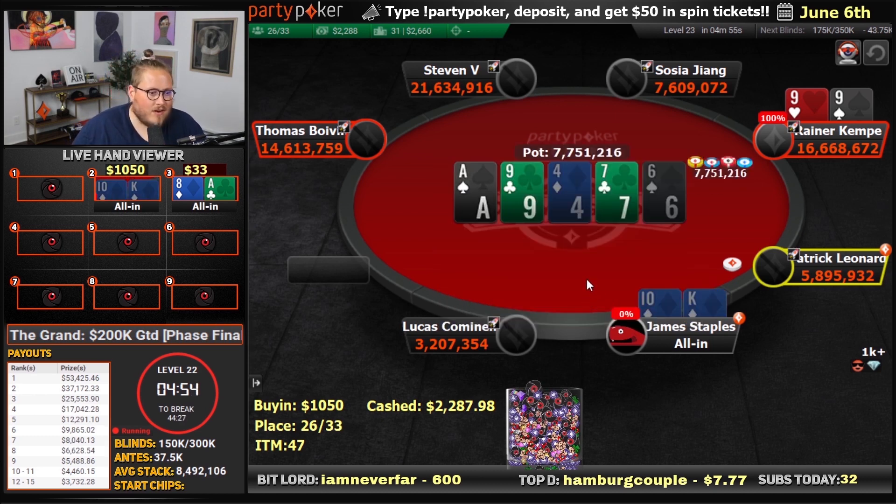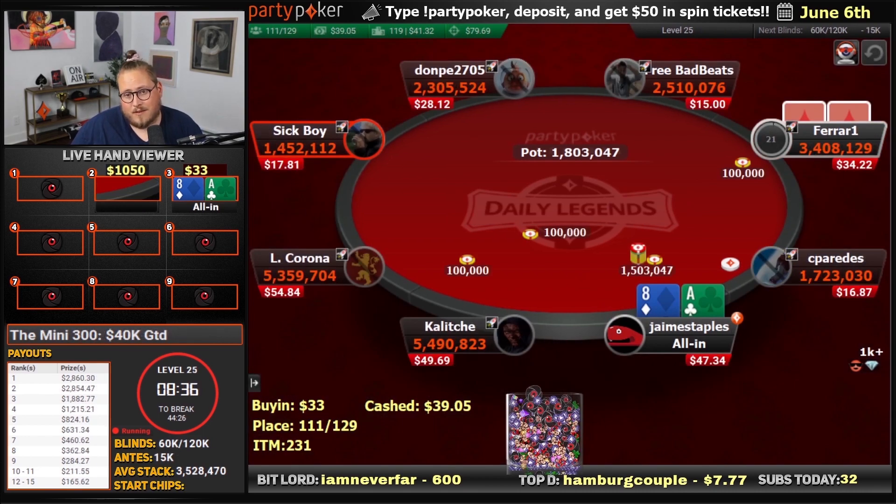$22.87 is our cash in the Grand. We got in for 109 bucks, so that's a good result, but obviously disappointing outcome. Good luck everyone still playing in that tournament. We're also all-in here with ace-8 in the mini 300.